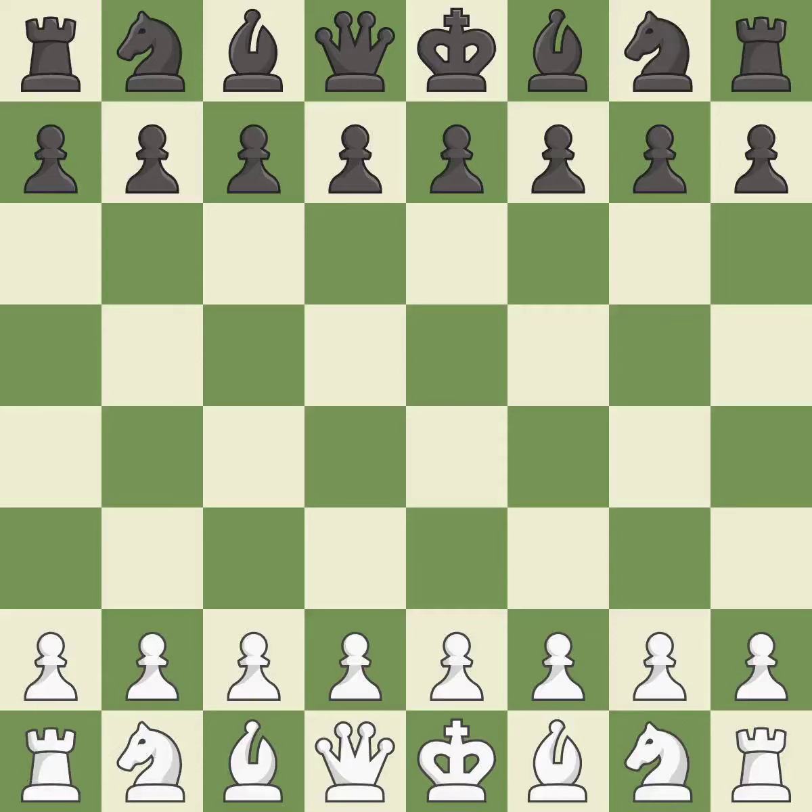King's Indian Defense, Fianchetto, Benjamin Defense. Giveaway — one player was winning but then gave it away. White really outplayed black in that one. White played the opening well, but black was on another level. White overpowered black in the middle game.